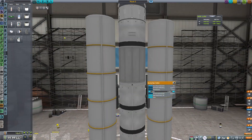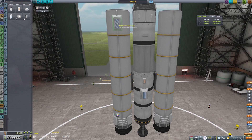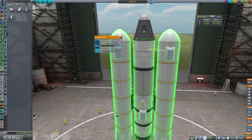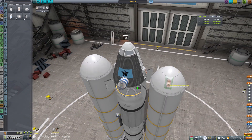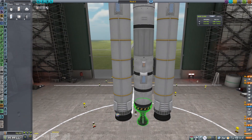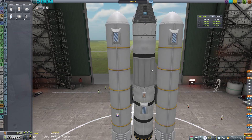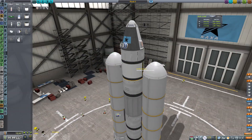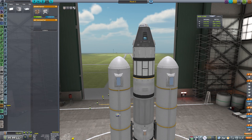You might have also noticed I'm putting a lot of parachutes on each stage, and that's because we're going to try and recover as much money as possible from our launches. This is career mode, after all. Part of that means I'm using a great mod called Stage Recovery, which allows dropped stages to be recovered automatically as long as they have enough parachutes attached, or enough fuel and resources to land themselves if they have a probe core.